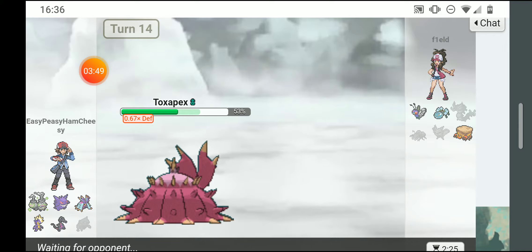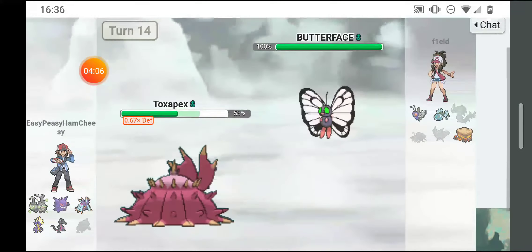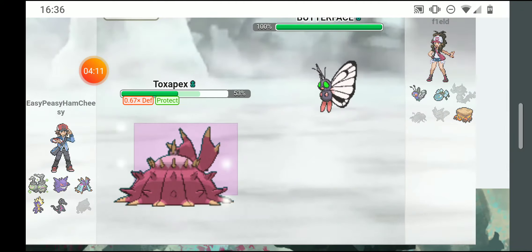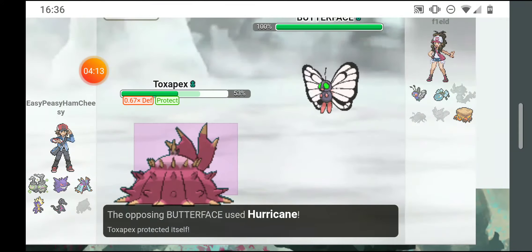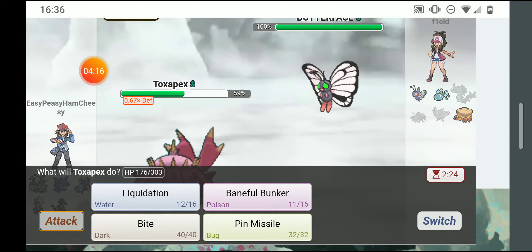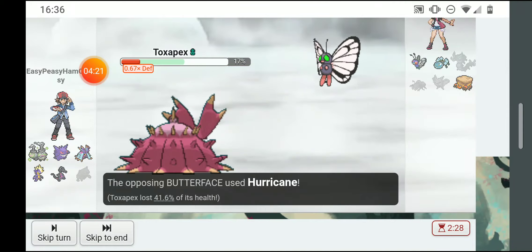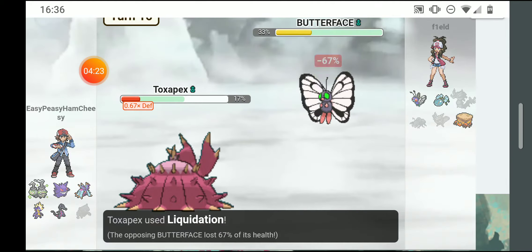I'll heal up just a little more to get above 50%. He went out to Butterfree. I'm gonna baneful bunker — hoping for a contact move, but he just hurricaned me. I was hoping he'd make contact so he'd get poisoned. He hurricaned me and did a lot, I liquidated him.